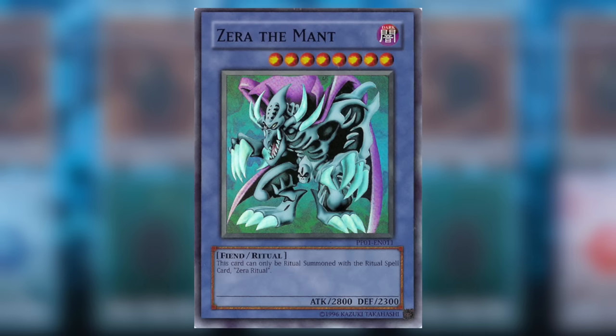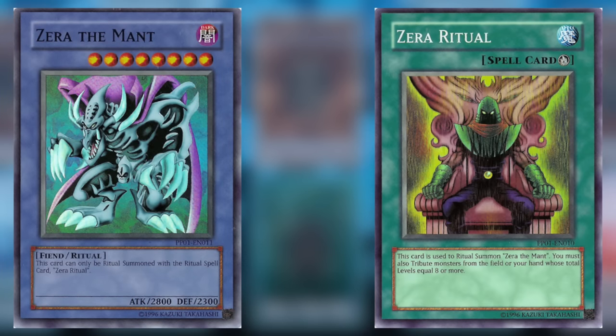Ritual monsters are defined by their light blue colored card border and are played in your main deck. These monsters are summoned using ritual spell cards, which require you to tribute monsters from either your hand or field to summon those monsters from your hand.